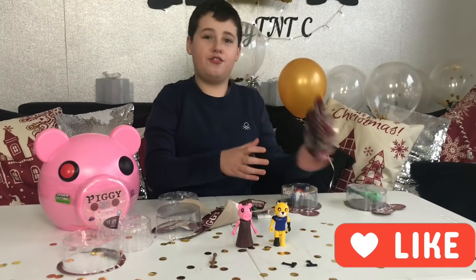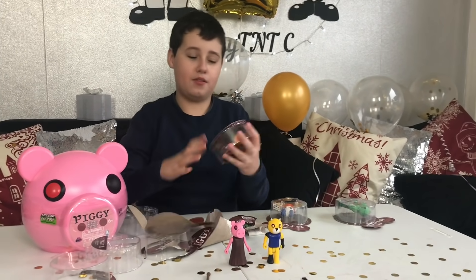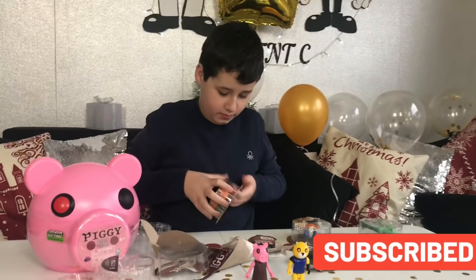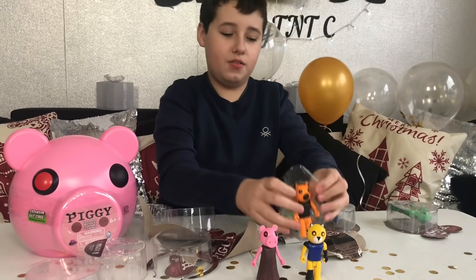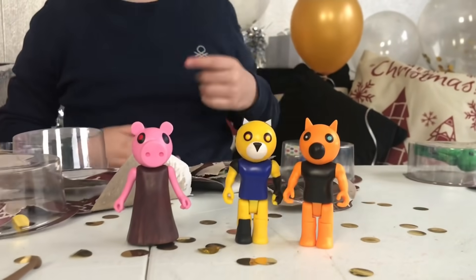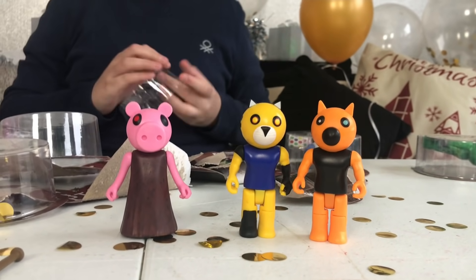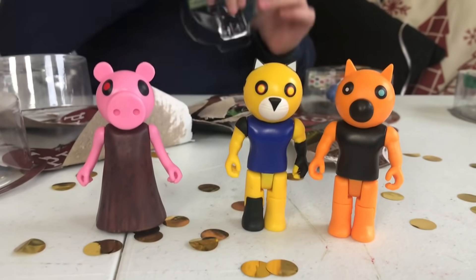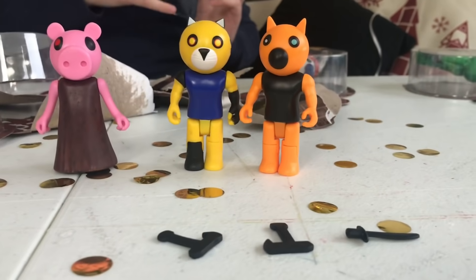Next up is Foxy, who has a black shirt for some reason — he's supposed to have a red one. There he is, Foxy is out of the box. He looks really cool, he's orange because he's a fox, he has a blue eye and a white eye, and a black shirt for some reason. Here's his accessory — his knife that he has in the game.